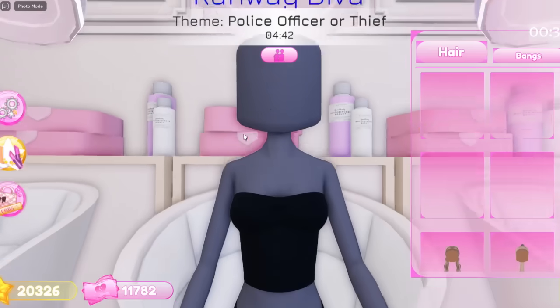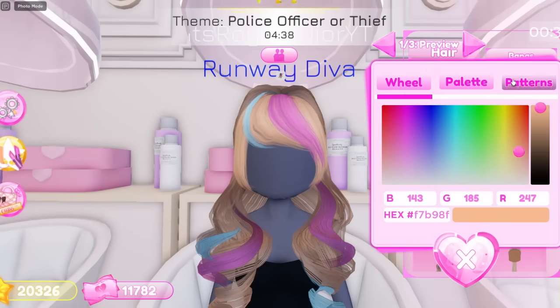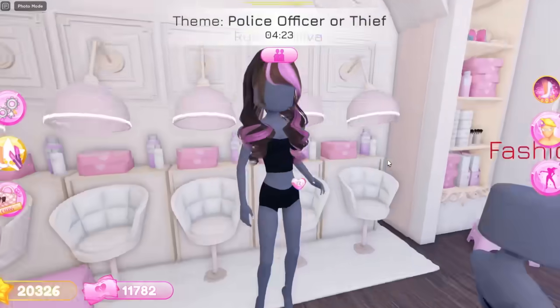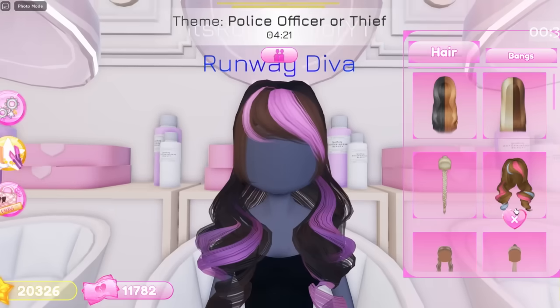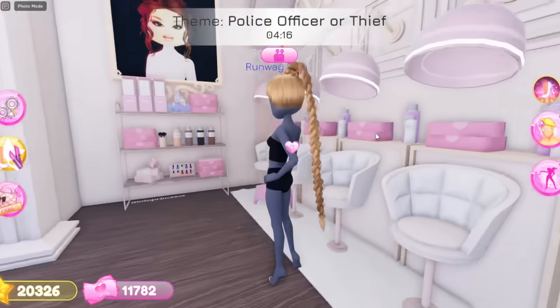I think right here is where you do your hair — oh my gosh, there's brand new hairs out right now guys! We can now have ombre hair, and that is so cute. I've been asking for ombre hair in Dress to Impress for the longest, so I am so glad they actually ended up adding it. There is now ombre hair, y'all. Let me try out the other ones — we have this braided hair right here, and this is cute.